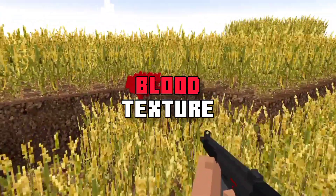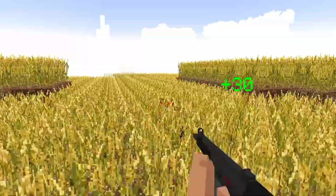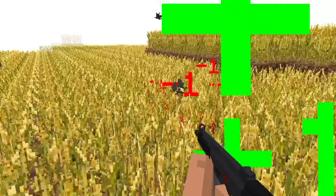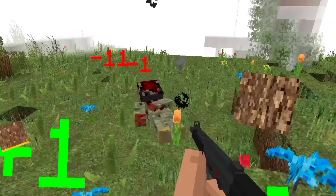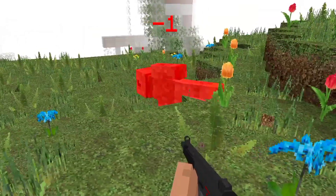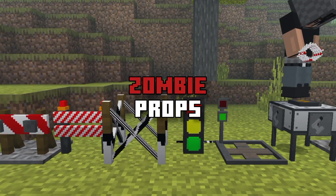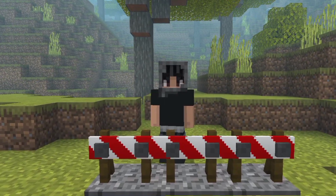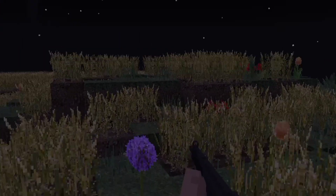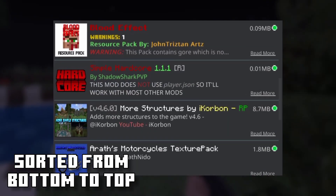The Blood Texture adds blood particles whenever you critically hit a mob or kill it, providing an immersive experience for players who really want to feel like their kills are truly impactful. Zombie Props adds new decorative blocks to the game which can be used for players who like role playing and creating maps. Here are a few images to help you sort the add-ons — the NRRD shader should be at the bottom ascending to the zombie apocalypse add-on.